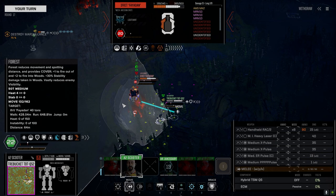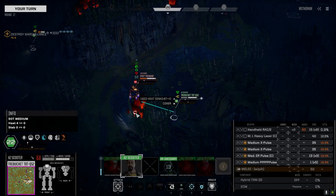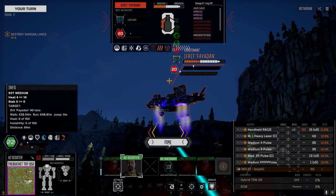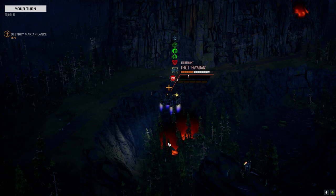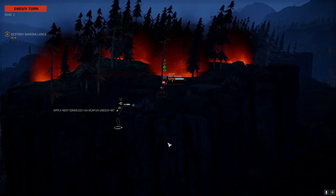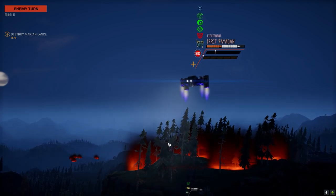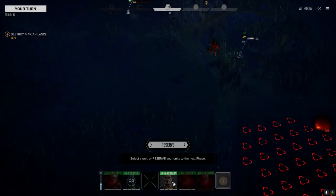No matter what I do, he can get behind me. So I think we just take the gamble — go with everything, hopefully we kill him. Crit him, anything — one crit. Not anywhere in there enough — okay, he's flying away. Just means he'll be coming back next turn for a nasty strike.